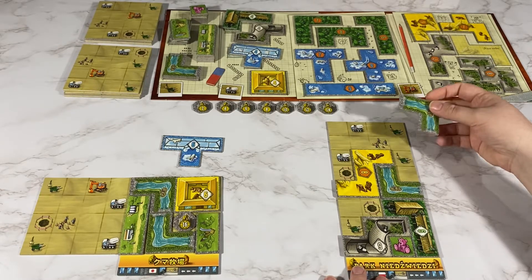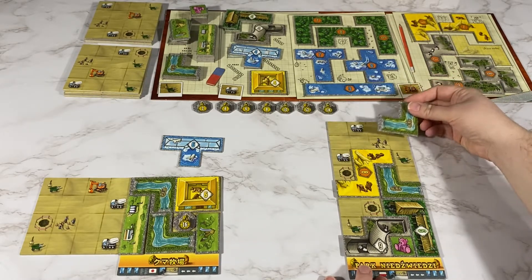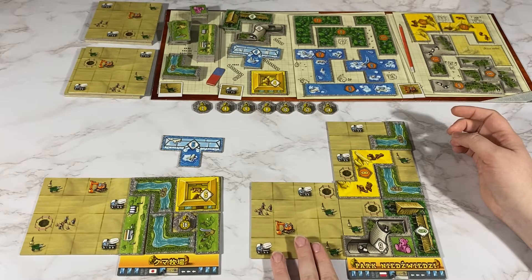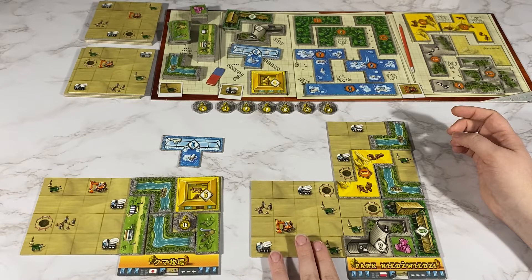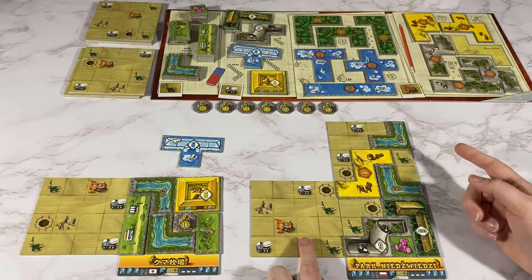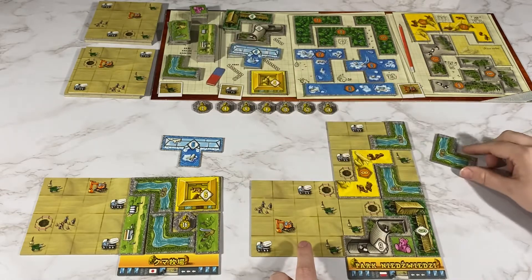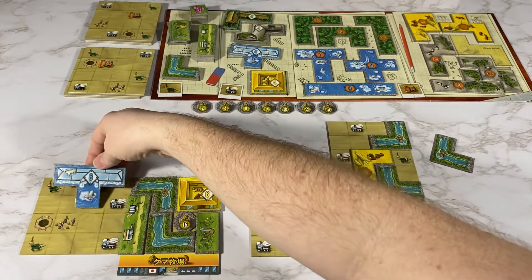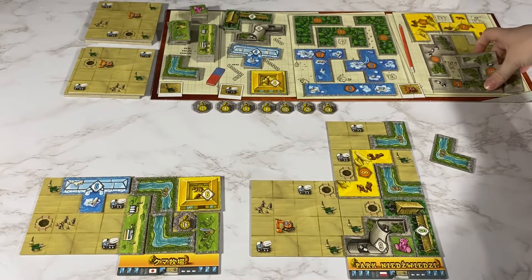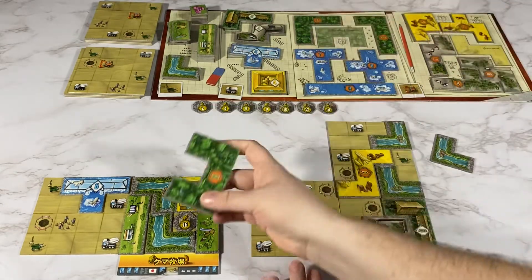For my turn I am going to put this up here somewhere and I'm going to get a construction and a green. I'm going to put my construction here and I still get a green piece, so I'm thinking I will get a river. My opponent is going to place this here for an orange piece and they are going to get this one.